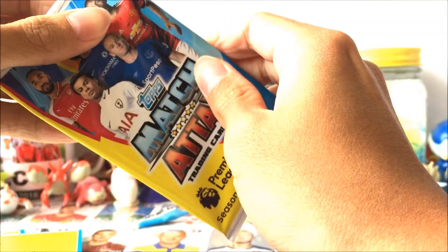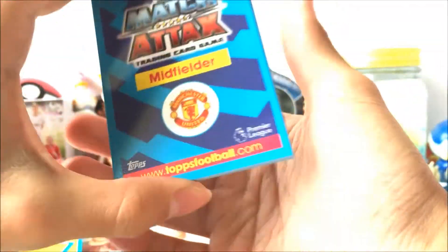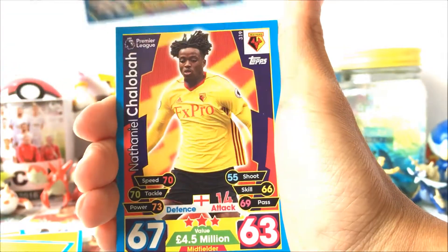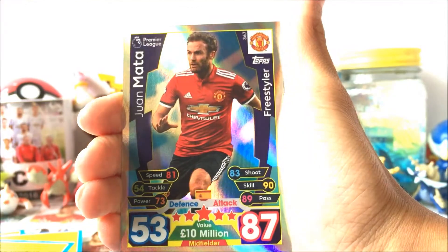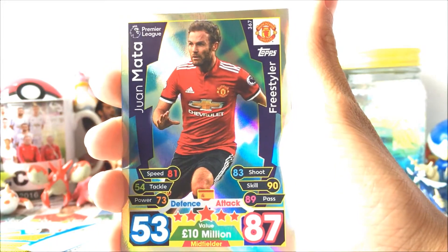Alright guys, last pack — let's hope we can get something really good. Limited edition, 100 Club, anything. We got Manchester United midfielder on the last card so hopefully that'll be something great. We got Williams, Monreal again, Kevin De Bruyne — that's actually really good — Chaloba, Wimmer, and Juan Mata Freestyler, which is rare. Freestylers this season are one in every 7.5 packs, making this our first freestyler of the season. Juan Mata rounds off a really really good pack opening today guys.